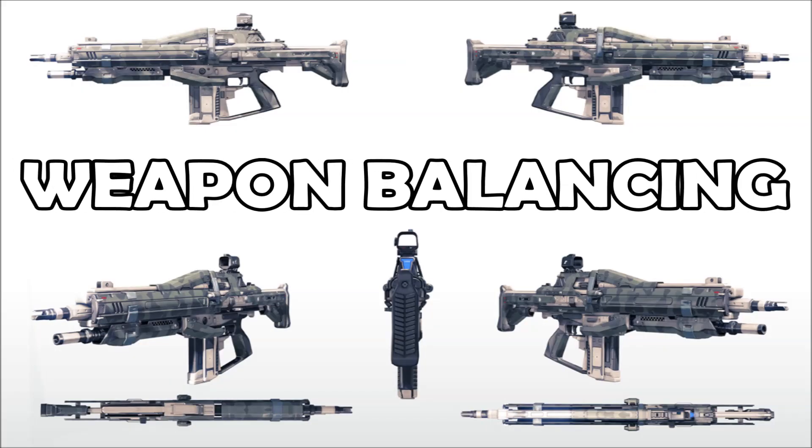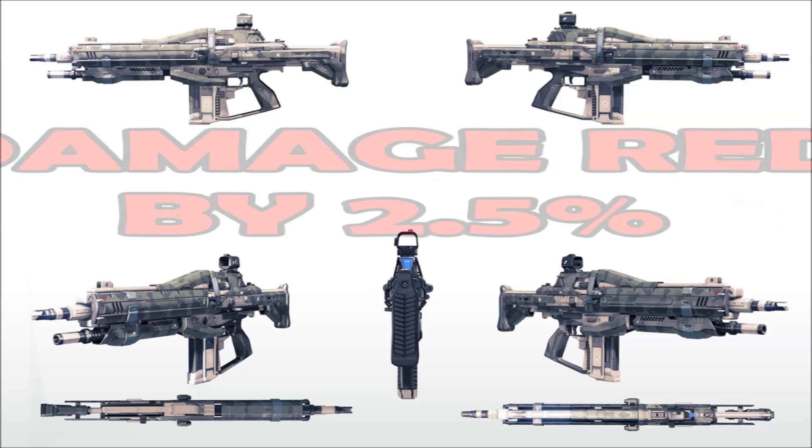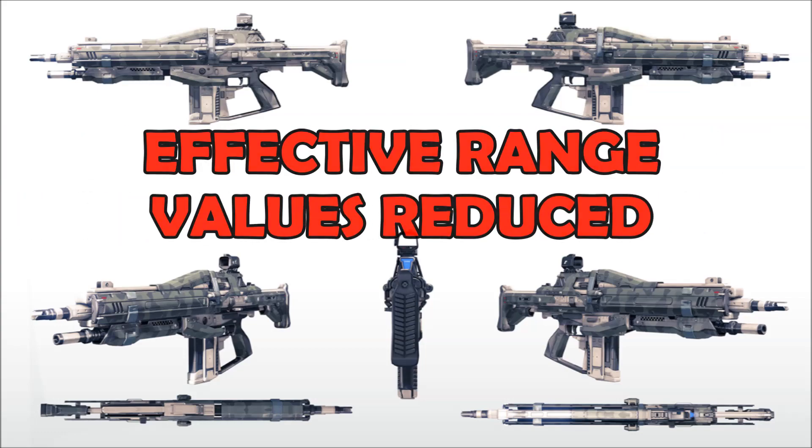Weapon balancing — Bungie has tweaked many of Destiny's weapons. Here's a quick summary of what's been changed. First up, auto rifles: base damage reduced by 2.5% and effective range values reduced too.